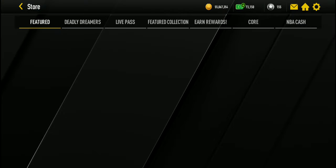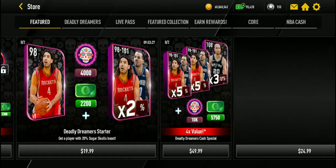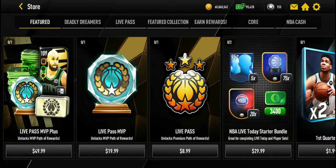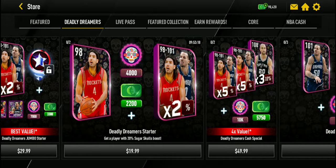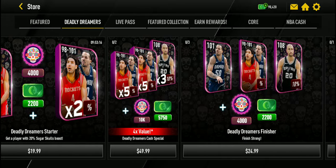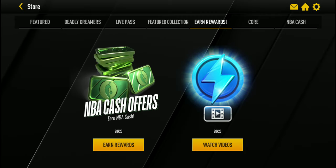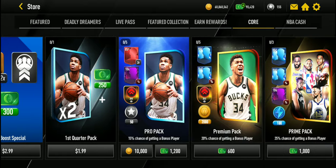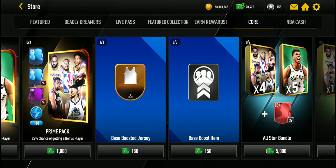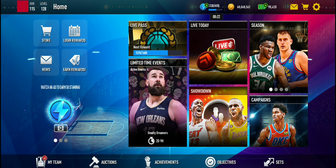The auction house always inflates card prices at the end of the season. Also, do not spend your cash — there's not much to spend it on here anyway. It's too late to get the Live Pass and the Deadly Dreamers players. The Deadly Dreamer Grandmaster is not that good, Jonas Valanciunas is not that good, and Dikembe Mutombo you can get for free. Save your cash for next season, because cash and coins do transfer over. You can use them to buy packs — maybe even a superstar bundle next season.